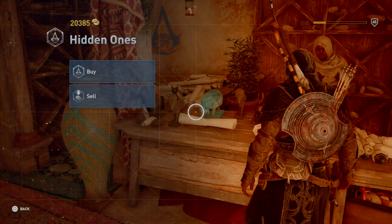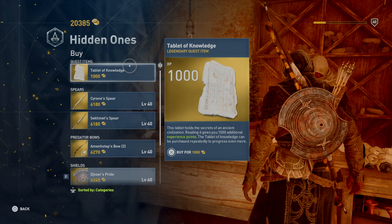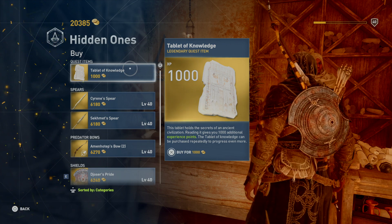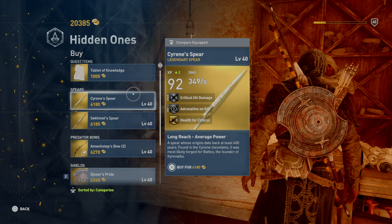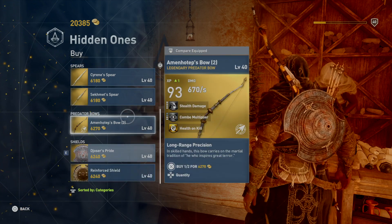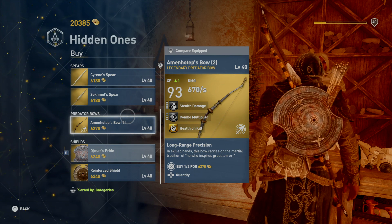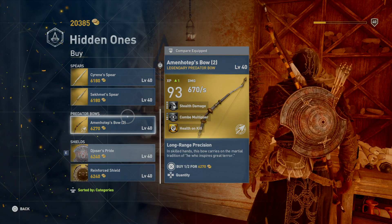Let's go ahead and check this. We can buy this Tablet of Knowledge — you already know you get 1000 experience points for 1000 coins. Then we have this spear here, we already had it but it's at level 25, it's actually worth buying. We have two types of spears, and this bow — Amenhotep — it has health on kill, combo multiplier, and stealth damage, so it's really good.